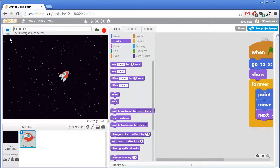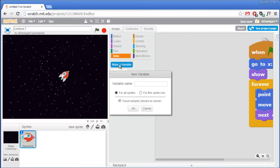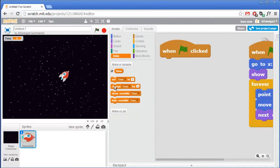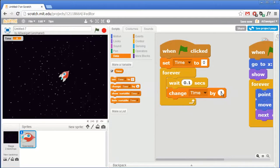We'll also want to add a timer in the top left. First create a variable in the orange data section — click on make a variable and name it 'time'. At the very start of the program we're going to set time to zero when the green flag is first clicked, then enter a forever loop. We want the value in time to be the number of seconds that have passed since the start of the game, so add a wait 0.1 seconds block, then change the time value by 0.1.